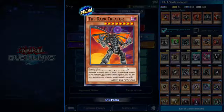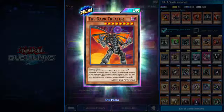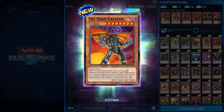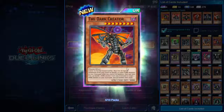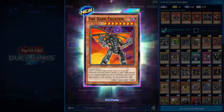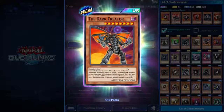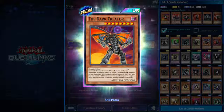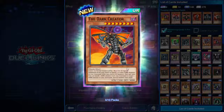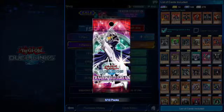Ultra rare — Dark Creator! Eight star Dark Thunder, 2300 attack, 3000 defense. Cannot be normal summoned or set. Must first be special summoned from your hand by having five or more Dark monsters in your graveyard while you control no monsters. Once per turn you can banish one Dark monster from your graveyard to target one Dark monster in your graveyard and special summon it. Very powerful card — not to mention just badass looking.